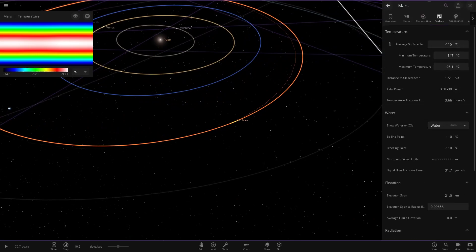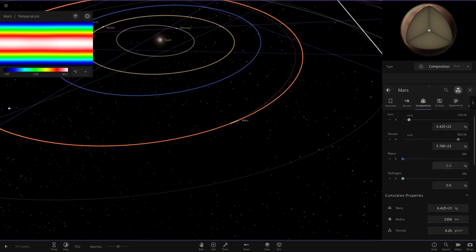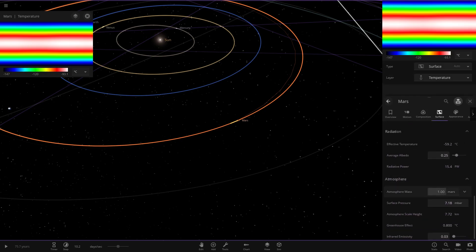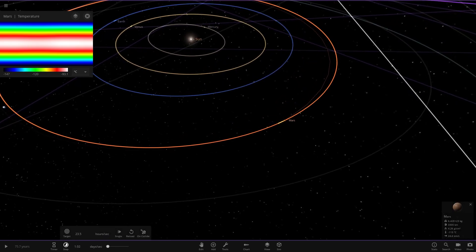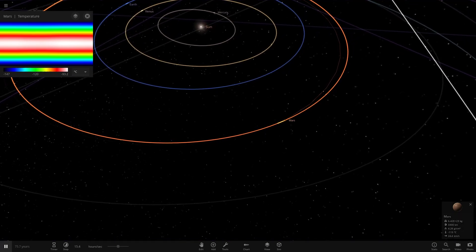I'm just going to also check its atmosphere quickly, just to make sure everything is in working order. So yeah, one Mars of atmosphere - just checking that's all in good order. Right now we're going to slow down time to about 16 hours to start off with. We're going to click play and let's watch this.